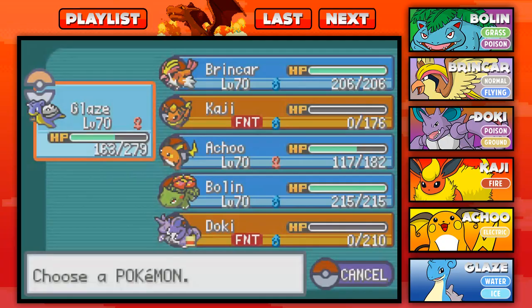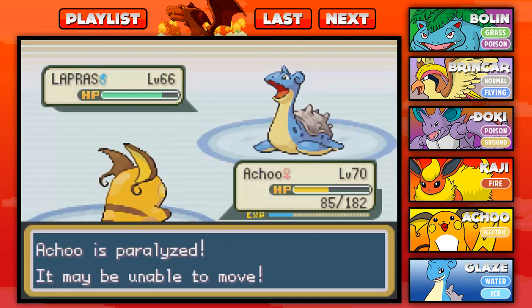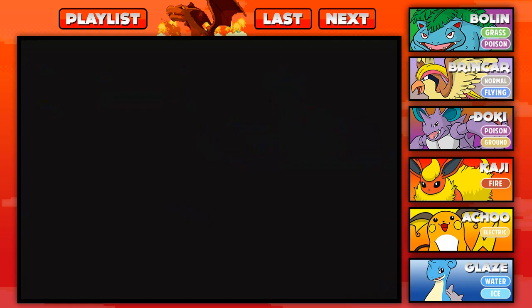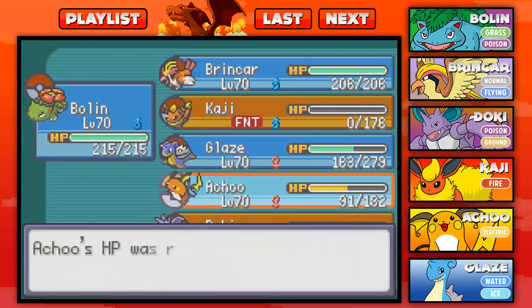Her Lapras has Thunder? Oh my gosh. Time to switch — come on out, Achoo. She's just trying to troll me. Lorelei has really stepped up her game. It makes me a little bit nervous because this is just the first of the Elite Four. Imagine how much harder this is going to get. I got paralyzed? Honestly, everything that could go wrong is absolutely going wrong right now. Was that a crit? If that was a crit, I am so done. You have got to be kidding me. This has got to be some sort of sick joke. Everything is going wrong — I have to revive Achoo. Nothing is going in my favor.